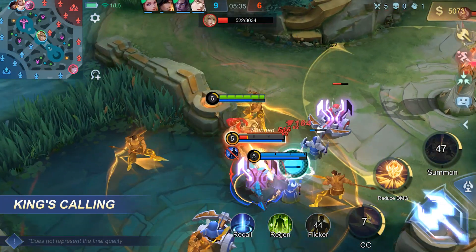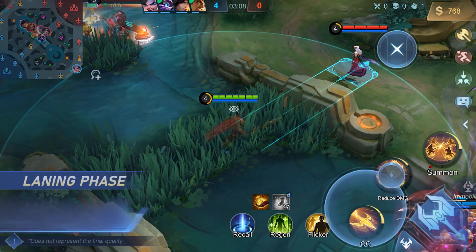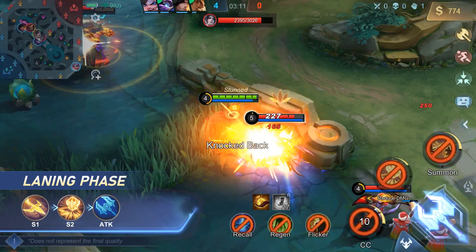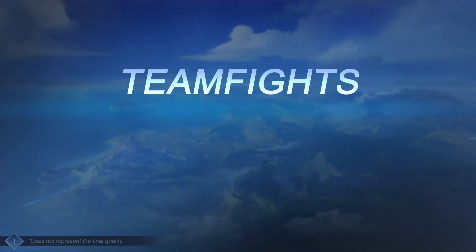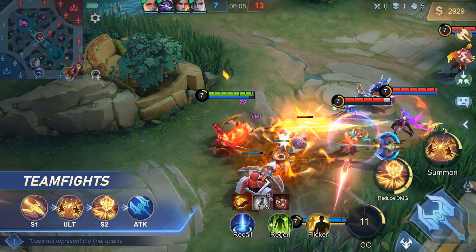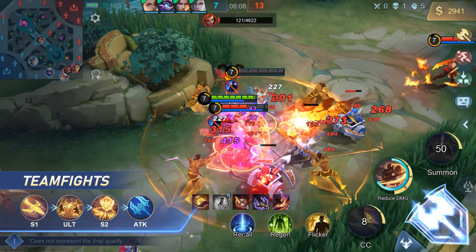Target key heroes with King's Calling to cripple their mobility in battle. Combo Tips: When laning, use Spear of Glory to pull enemy heroes in, then Shield Assault to slow and cut them down with Rapid Strikes. In teamfights, try to pull as many enemy heroes as possible with Spear of Glory, then use King's Calling to restrict their movement, and finish with Shield Assault for huge damage.